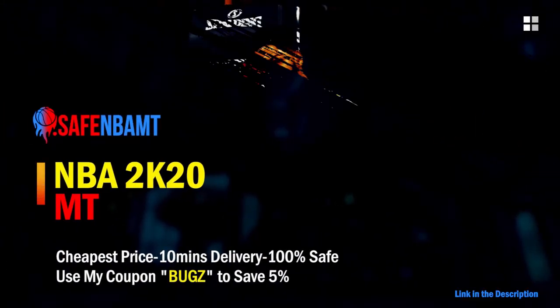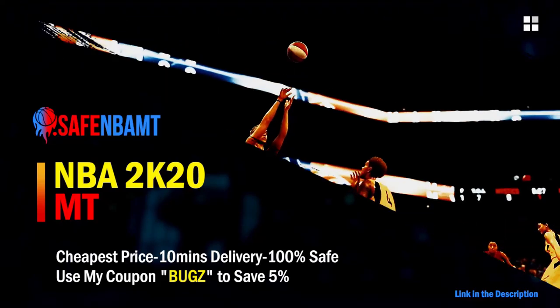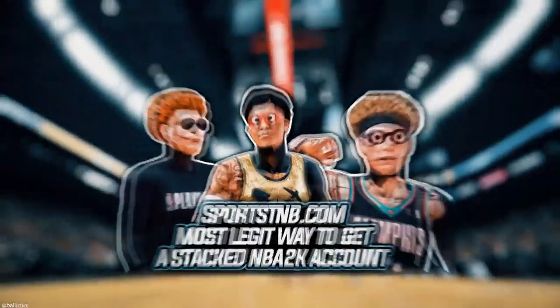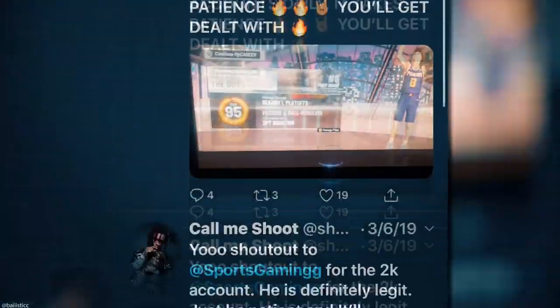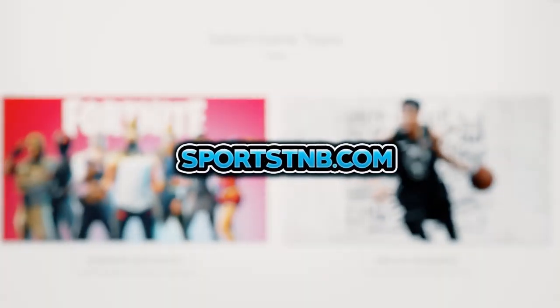What's good guys, if you want cheap, fast and reliable NBA 2K20 MyTeam coins, head on over to nbasafe.com and use code bugs for five percent off at checkout. If you want cheap, fast and reliable MT and need to get 12 and 0 done, make sure to head to my second sponsor rose nba on Twitter. If you're looking to buy a stacked NBA 2K account with max badges and more, visit sportstmb.com — click the first link in the description to get your account today.